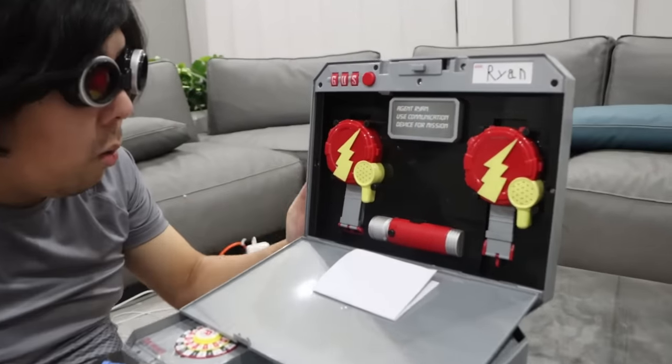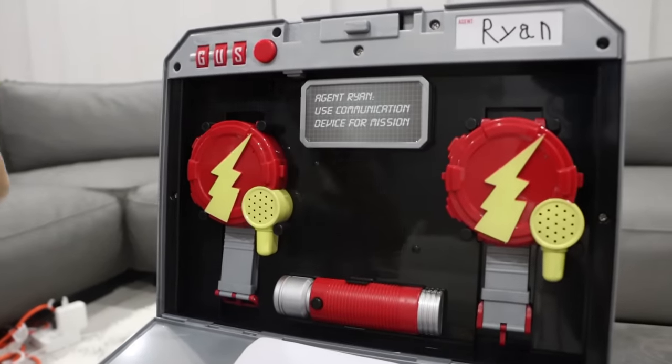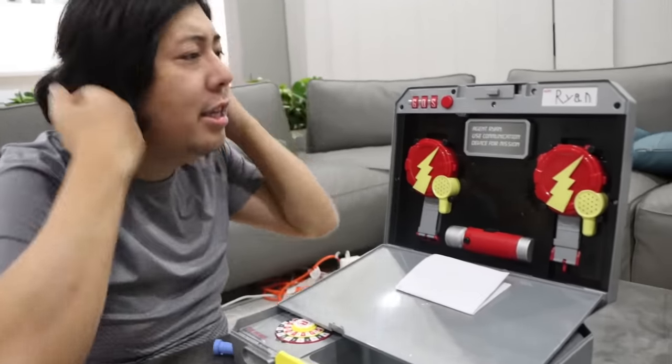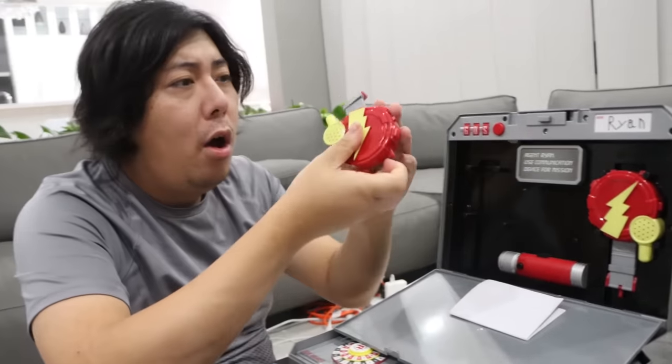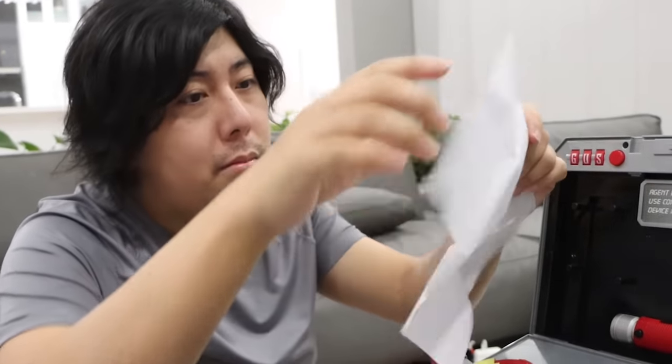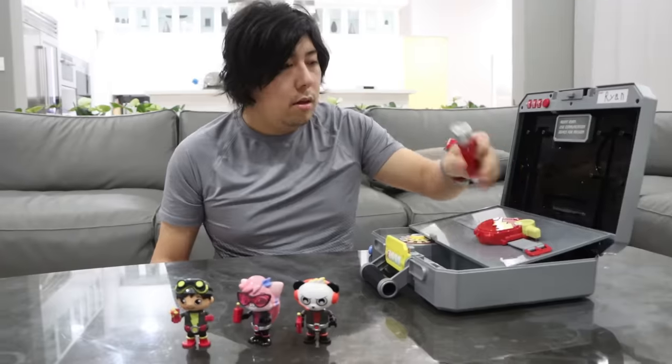Agent Ryan, use this communication device for a mission. Well, I'm not Agent Ryan, but it's okay — Agent Daddy, same thing. Alright, check it out. What are these? The paper comes with it. This is called a Walkie Talkie where you can wear on your wrist and talk to somebody in the distance. Flashlight, perfect.